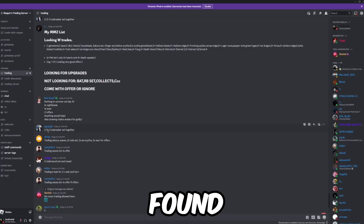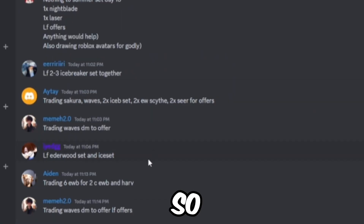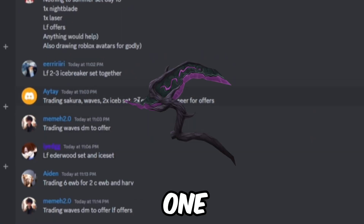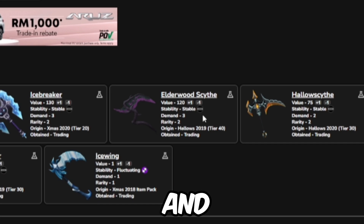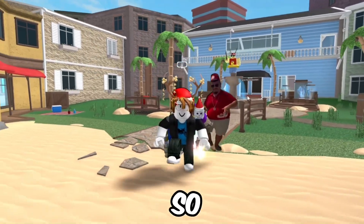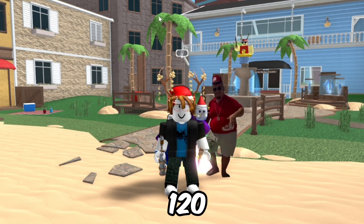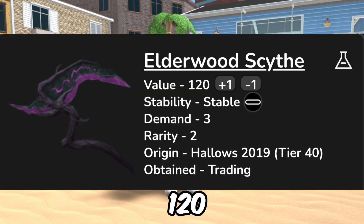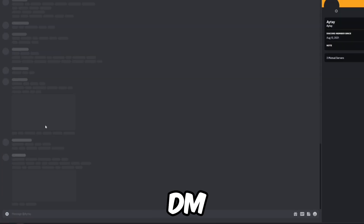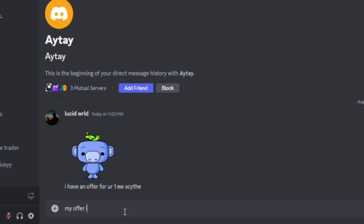I found this person who is trading two Aloe Scythes. One Aloe Scythe is worth 120 value, so I came up with an offer — two Emery Lasers, also worth 120 value, for his Aloe Scythe. Let's DM him with that offer.